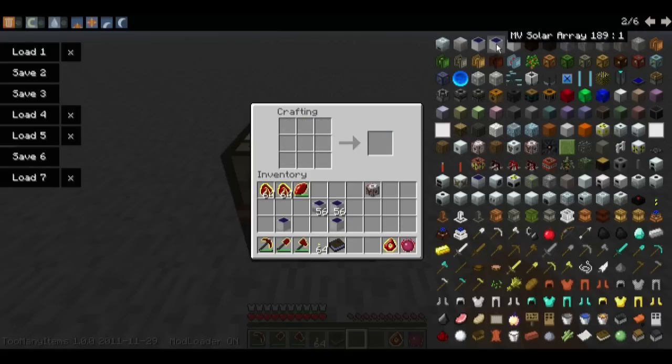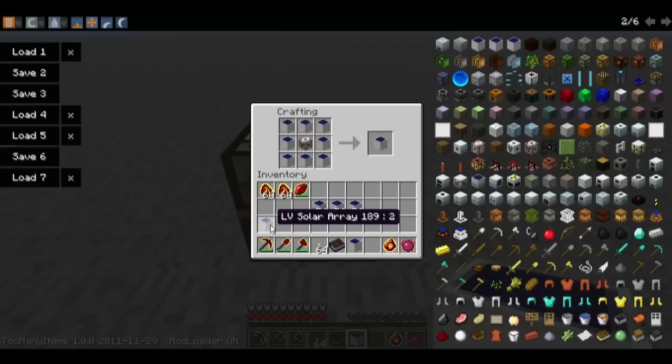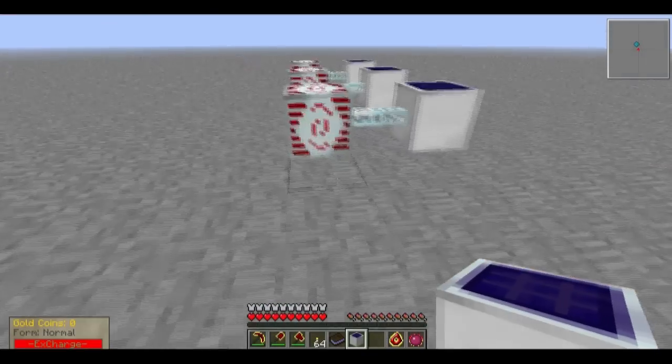And for the High Voltage, we require a High Voltage transformer and eight Medium Voltage Solar Arrays. If we do the math, we see that eight Low Voltage Solar Arrays will produce 64 energy units per second, and eight Medium Voltage Solar Arrays will produce 512 energy units per second.